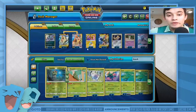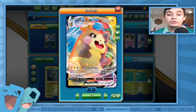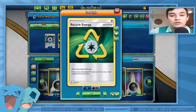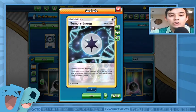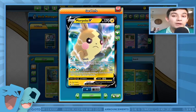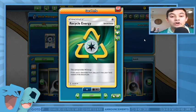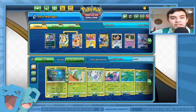Then we can go into Morpeko VMAX where we have Max Discharge — doing 180, which knocks out a lot of regular V — plus 20 to each benched Pokémon for spread damage, which is very good right now. We also have the ability with Memory Energy — it lets me use a previous form's attack. Since we're evolving from V to VMAX, it gives me access to Electro Wheel and I can keep recycling energy. With Recycle Energy, if it's discarded from an attack you just add it right back to your hand, reattach it, and use Electro Wheel again.